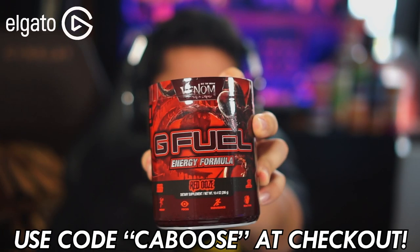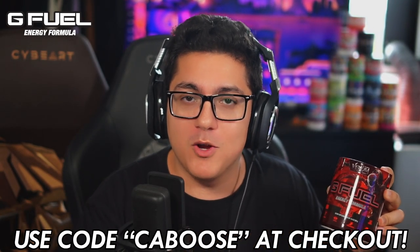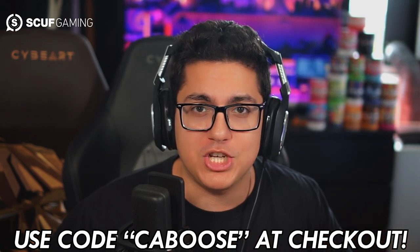I'm sponsored by G Fuel — get your hands on tubs, shaker cups, cans, starter kits, or the Venom Let There Be Carnage G Fuel, available right now. The link is in the description box below. Make sure if you grab anything from G Fuel that you use code Caboose at checkout.